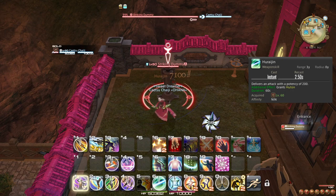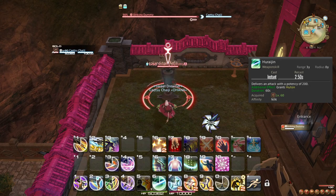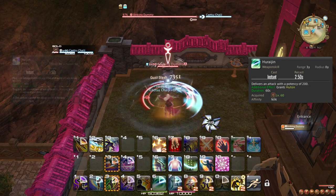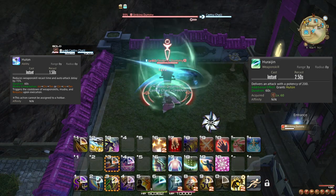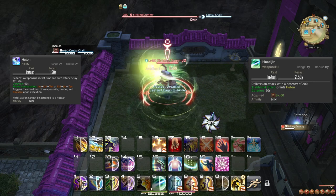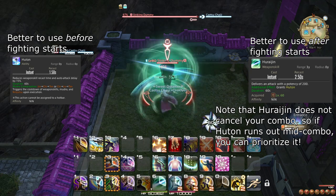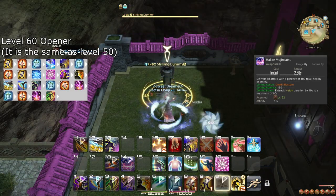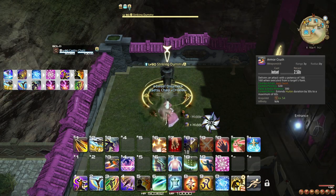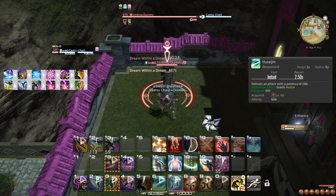At level 60, you learn the weapon skill Furaijin. This is a recovery or backup solution tool, as it is by design a damage loss to use instead of your 1-2-3 combos. Furaijin applies a full Huton to you without spending a Ninjutsu charge, so if you can't apply Huton and Hide before the tank pulls, you can always just use Furaijin and save the Ninjutsu. If you mess up and lose Huton throughout a fight, it is better to use Furaijin than Huton. Since level 50, your single target and AoE combos have been fitted with ways to extend Huton, which is super helpful throughout the course of a fight. Furaijin is introduced as a backup solution when Huton falls off or if you don't get to apply it before fighting begins.